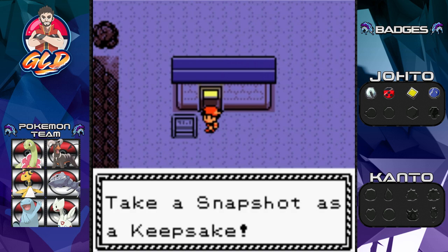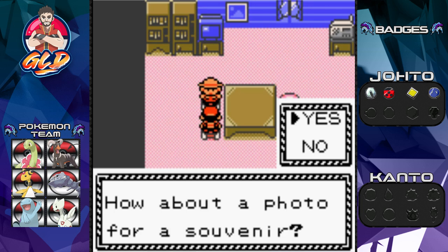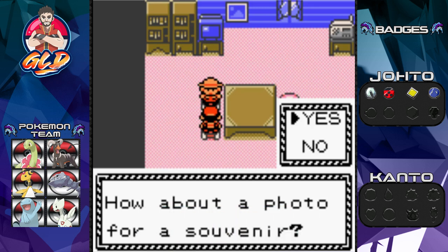There's a Photo Studio in Cianwood City. The photographer says you have magnificent Pokemon and offers a souvenir photo. Unfortunately, the specific item needed — a Nintendo printer — isn't available here. Back in the day you'd attach it like a Game Boy link cable and print out Pokemon sprites or profiles. There's a link in the description to Psycho from Psycho Plays who actually still has a printer and did the whole thing. Shoutout to Psycho!